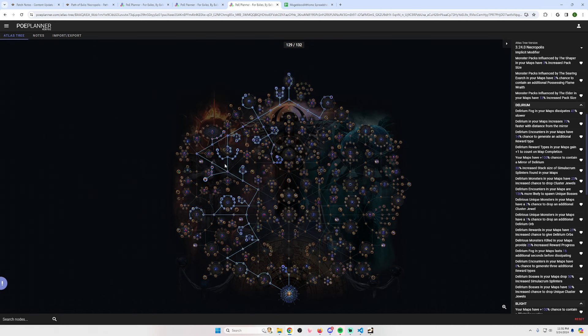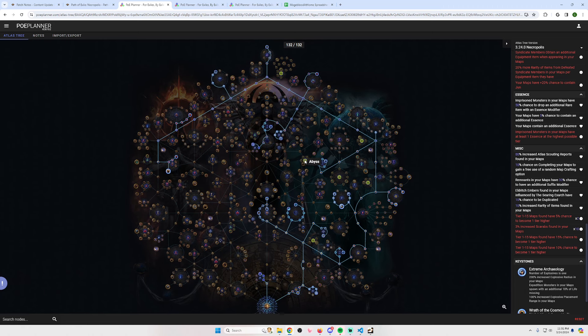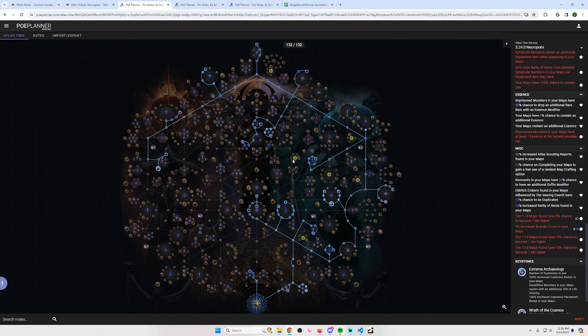Each tree also has an influence type — the league start tree is exarch, one is eater. The league start tree is pretty similar to trees I've used previously: essence, Kirak map sustain, expedition, harvest, betrayal, end game map drops, and searing exarch. Pretty standard stuff.